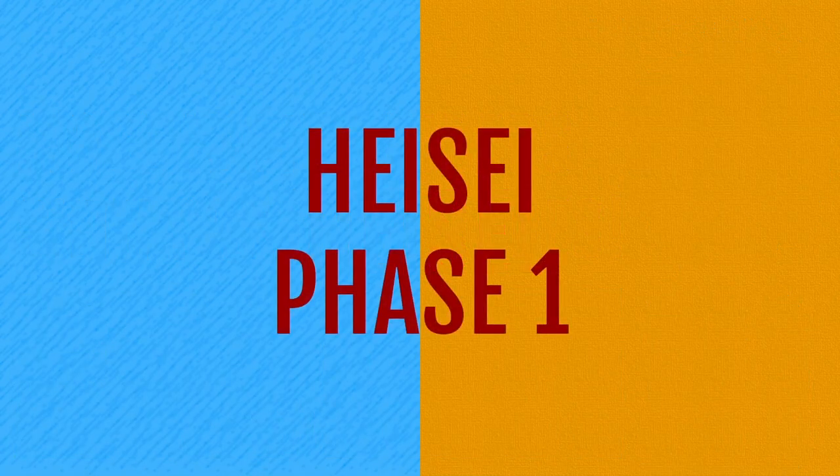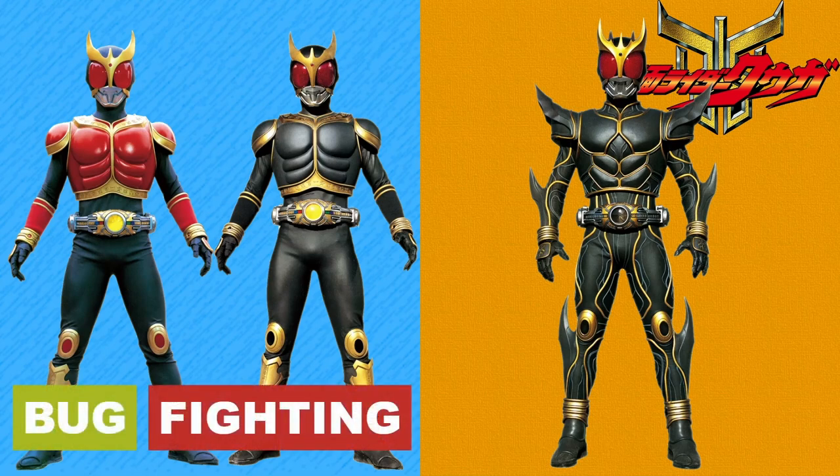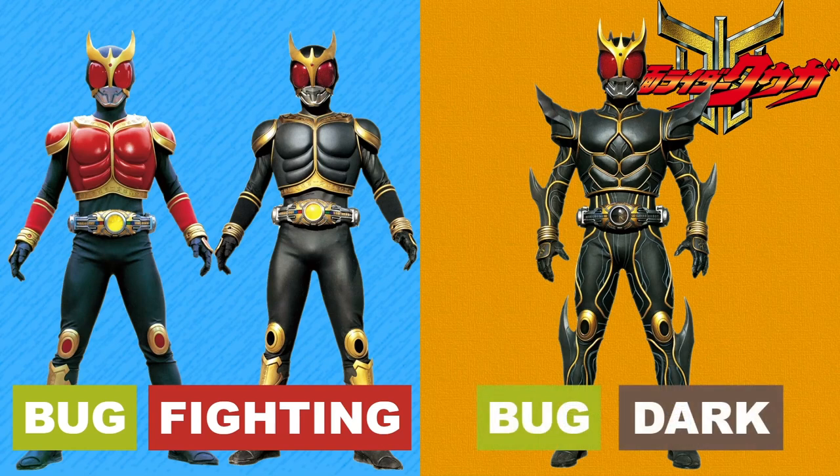We'll begin with Heisei, specifically Phase 1, and first up is Kuuga. Since Rising Mighty and Amazing Mighty are evolutions of Kuuga's Mighty form, they are both Bug Fighting type like it, though I decided to make Ultimate form a Bug Dark type, due to it being a hard to control form that risks Kuuga going berserk and becoming destructive like Daguva.